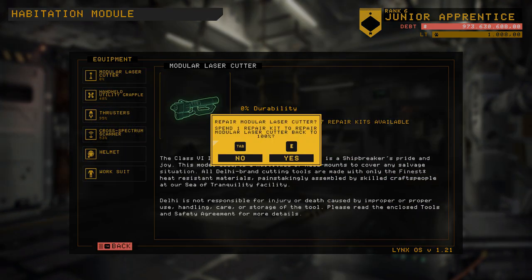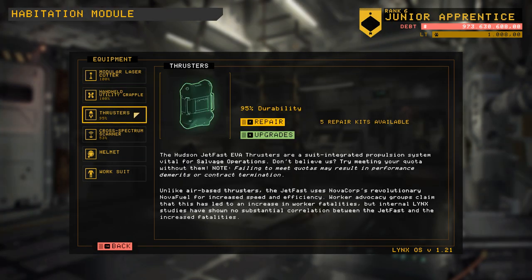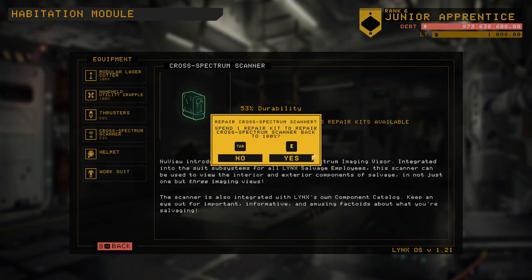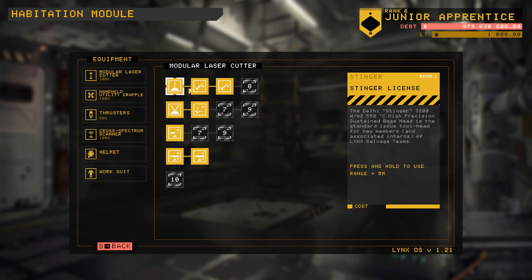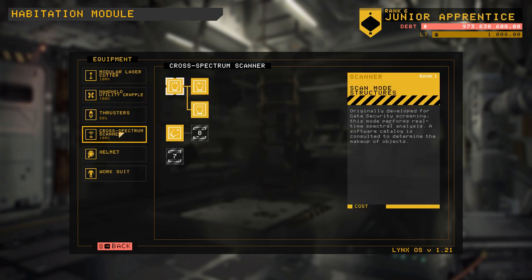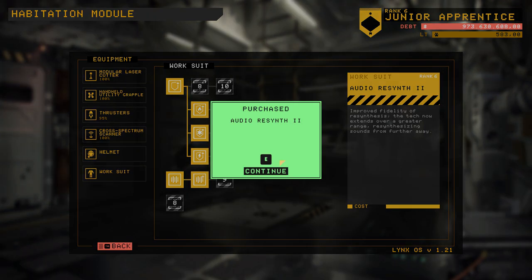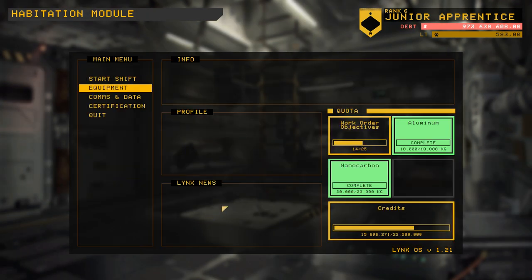The equipment also needs to get repaired. I have gotten to rank 6 offscreen, and with that, I am now able to do significantly larger ships. The problem, however, is that I tried to do a couple of larger ships several times and I just end up melting down the reactor. So I'm going to have to try and make sure that doesn't happen this time around.